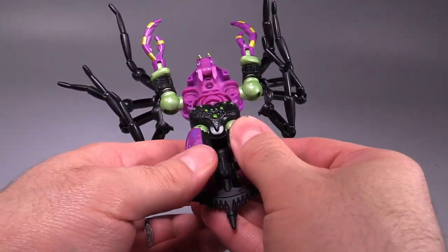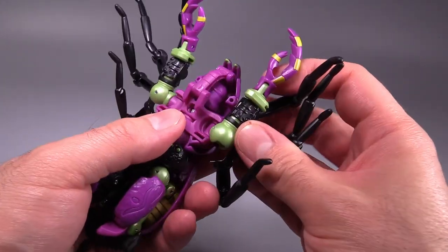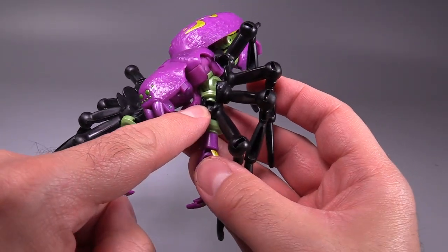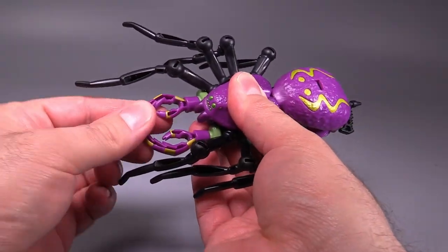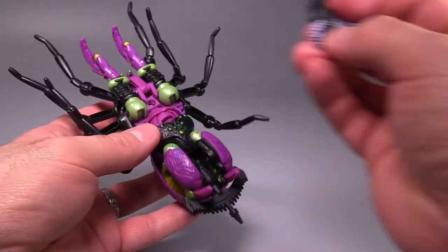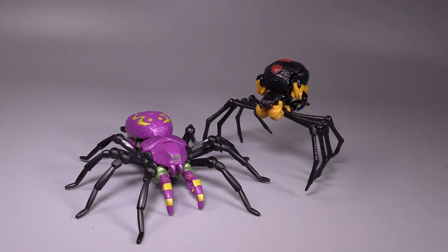Get that foot in there, peg the gun in, push it down as far as you can, then fold the knee up. For the arms, simply pull them off, fold them in — there's a divot at the top of the spider legs that pegs into the peg underneath the spider head — get that lined up and in, then turn the arms so they snap up into place. Take the buzzsaw weapon, peg that underneath, and we're done. The two spiders look absolutely completely different in bug mode, and I appreciate that more than I can really describe.